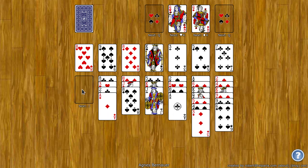When you have an empty spot, you can only put the rank that is one lower than what started in the foundation. So since queens started in the foundation, empty spots on the tableau can only be filled with jacks or a stack of cards starting with a jack.